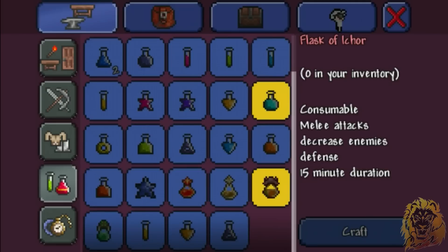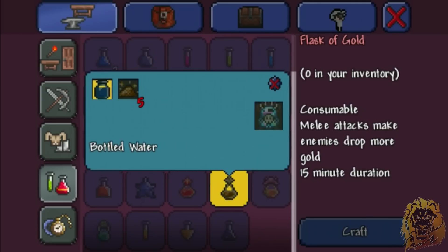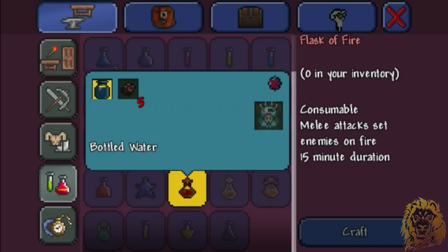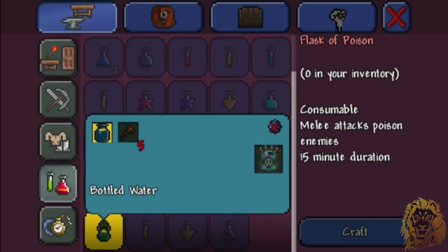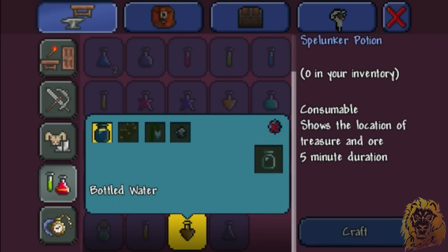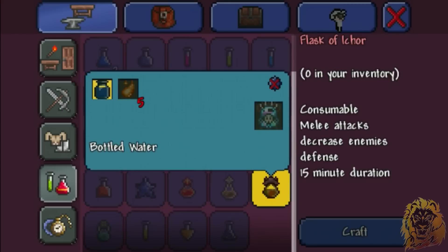Melee attacks for 15 minutes! Holy crap. Here it is — magic dust, flask of gold. Melee makes enemies drop more gold. Definitely doing this for 15 minutes. And we have flask of fire! Oh my God, holy crap! These are the best 15 minutes. It poisons enemies! This crafting table is advanced as hell.